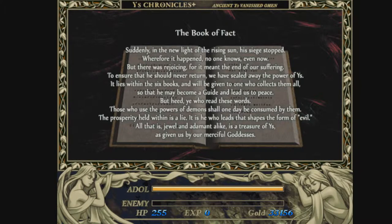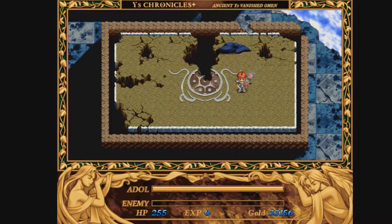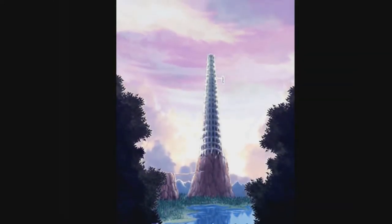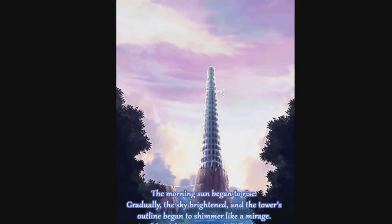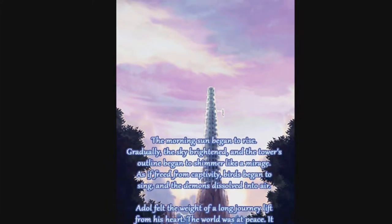All that is — jewel and adamant alike — is a treasure of ease, given us by our merciful goddesses. When Adol held all six books, a powerful white light filled his vision and a great feeling of sincerity overtook him. The morning sun began to rise; the sky brightened, and the tower's outline began to shimmer like a mirage. Birds began to sing and the demons dissolved into air. Adol felt the weight of a long journey lift from his heart.